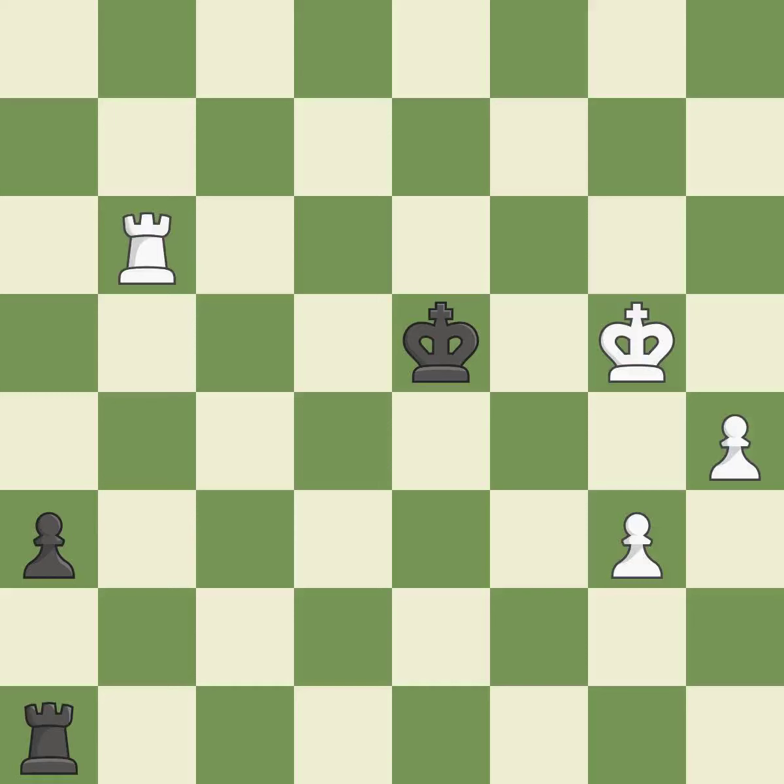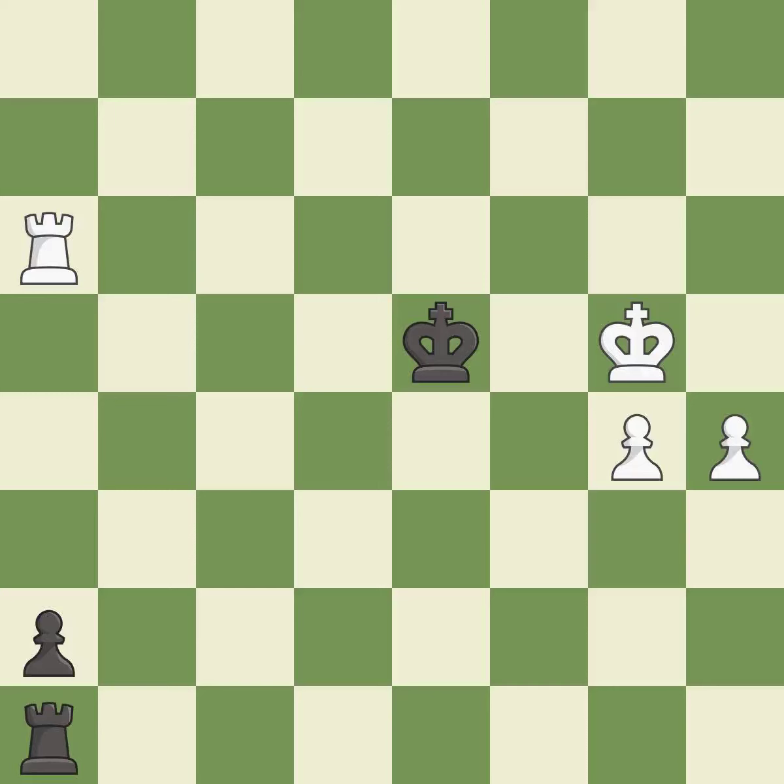This threatens to use a rook to counter a passed pawn. This puts the rook behind an opposing passed pawn, which helps counter the pawn's push to promotion. This prevents the opponent from being able to use a rook to counter a passed pawn — it is excellent. The passed pawn moves towards its goal. This threatens to use a rook to counter a passed pawn. This pushes a passed pawn. This stops the opponent from being able to use a rook to counter a passed pawn. This is the strongest option. The passed pawn moves towards its goal.